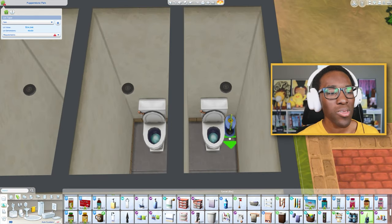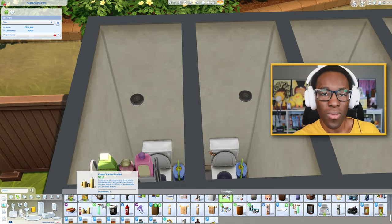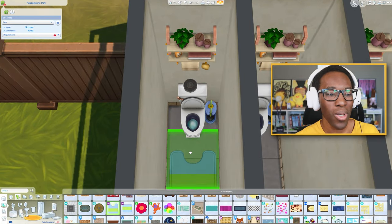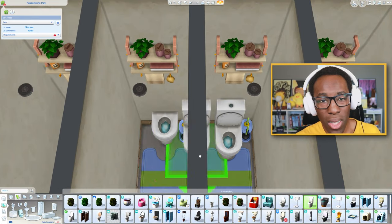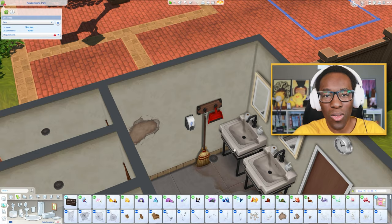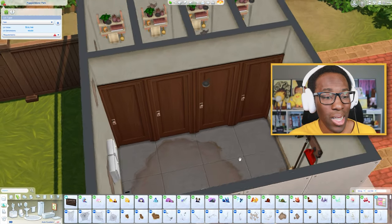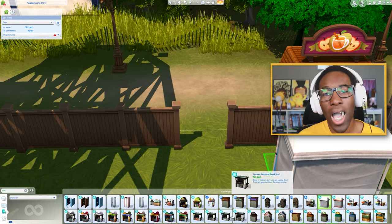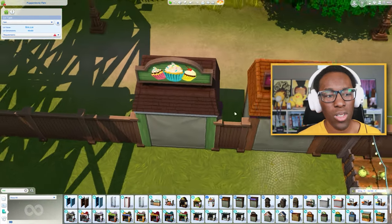Your Sims' graves are wherever they land, which is never good because sometimes you're searching for generation 19's grave and it's just lost forever. You can't find the graves unless you have a mod by LittleMissSam, which I'll link below — very helpful if you're on PC or Mac. I wish there was a designated graveyard where Sims could have their graves placed, whether they're rich or poor, with their own crematorium or crypt, kind of like the Salvatore family from The Vampire Diaries or the graveyard in The Originals.